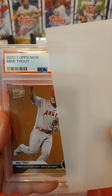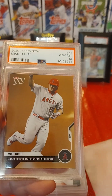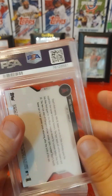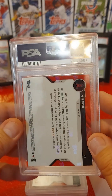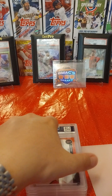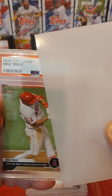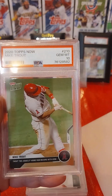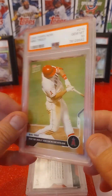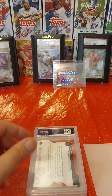Next card is a 2020 Topps Now Mike Trout — came back a Gem Mint 10. Any Trout's a good Trout, especially a PSA 10 Trout. Then another 2020 Topps Now Mike Trout — Gem Mint 10. Very sweet. Goes into the PC.